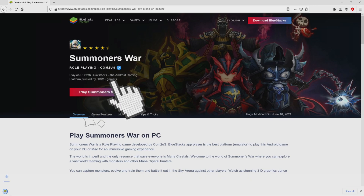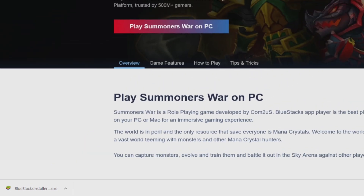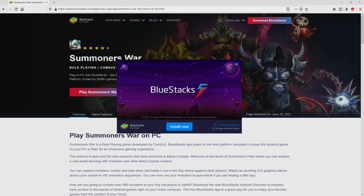We will start downloading Summoners War Sky Arena by simply clicking on the Play on BlueStacks button shown here in green. We then click on this button. The download takes no time at all. This is the download — it is an executable file. What we have to do is run the executable file, so we click on the file. Windows 10 users will be asked for permission to make modifications to the device, and we answer yes.